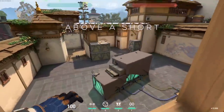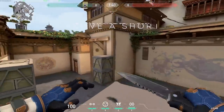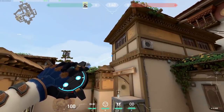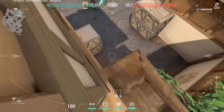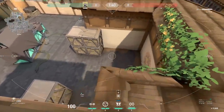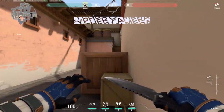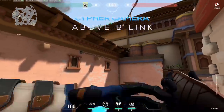Above A short: aim to the corner, walk out, jump, and as you aim to the wall when it turns blue jump and place the camera. Very far-reaching camera — you can see enemies coming from A short, A long, if they plant, if they're sitting in window. You can leave this camera and rotate.